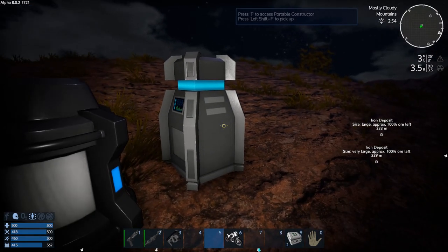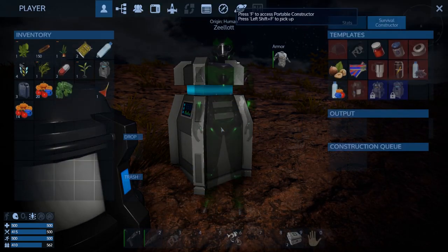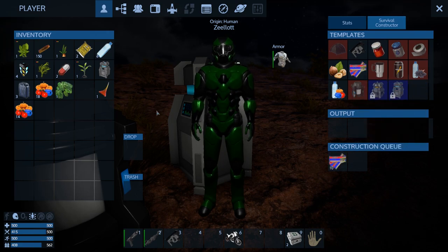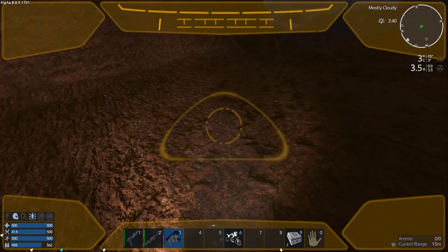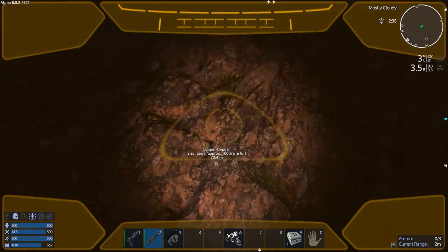Let's throw down our constructor. Since I've got some biofuel, I'll power it up with one biofuel, put in the wood, and get biofuel production going. I also want to start turning some of this stuff into food using energy bars in the survival constructor. Now let's spawn the drone and start mining the copper here.